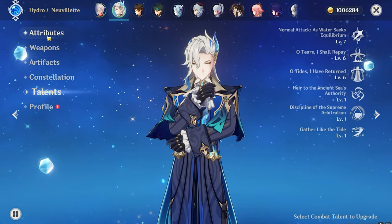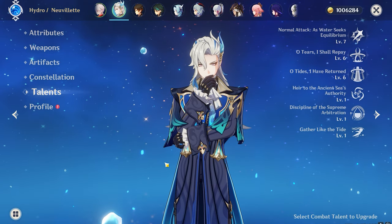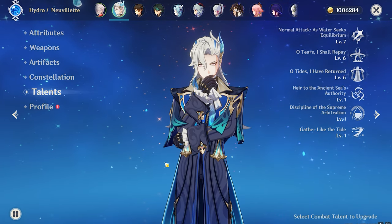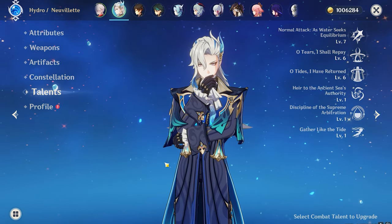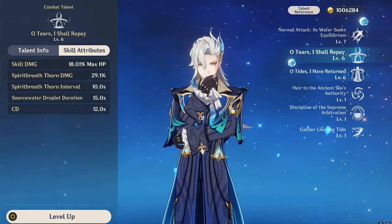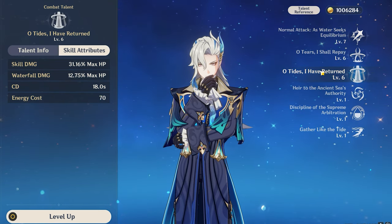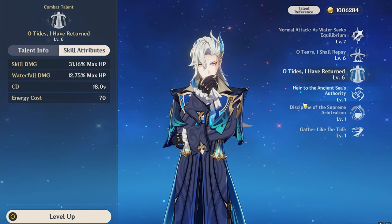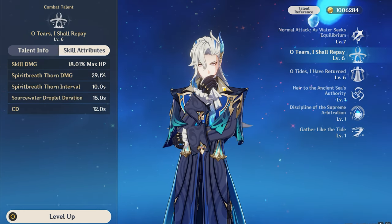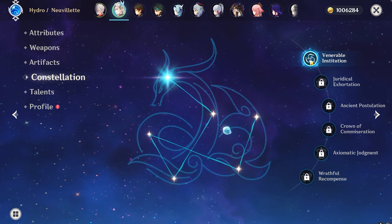Regarding combat abilities — normal attacks, elemental skill, and elemental burst are all important for Neuvillette. You have to triple crown him. First focus on upgrading normal attacks, then elemental skill, then elemental burst. In the end you must triple crown Neuvillette because all three abilities are very important.